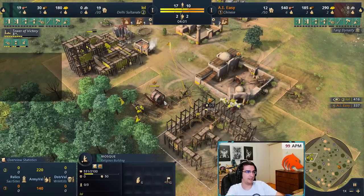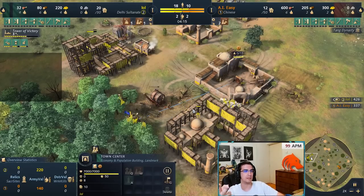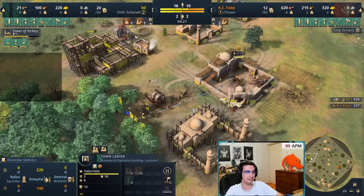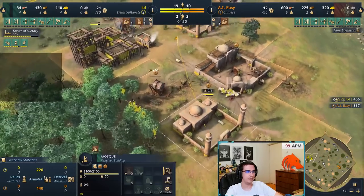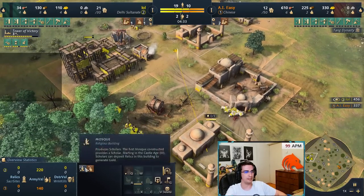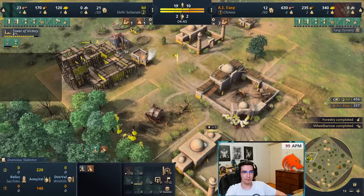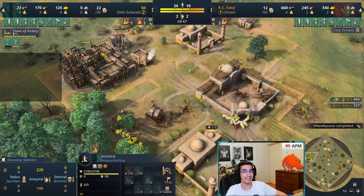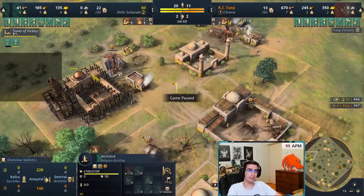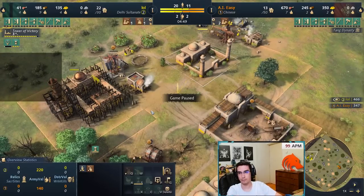Continue rallying onto the wood — you'll need a lot of wood for this build because you need a mosque, two blacksmiths, barracks, archery range, potentially stables, and more houses. The moment the mosque finishes, start a scholar immediately. I like to hotkey both mosques together so when I age up I can click upgrades on one, and whenever I queue a scholar it will always build from whichever mosque doesn't already have stuff in queue. When upgrades eventually finish the game will also spread scholar production across both mosques, which is more efficient.